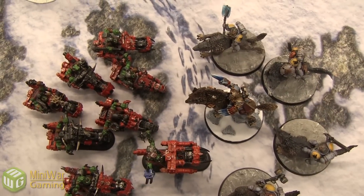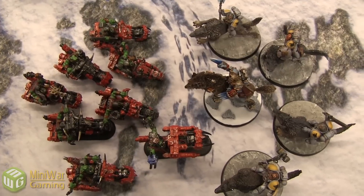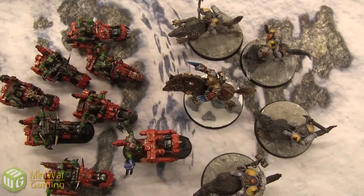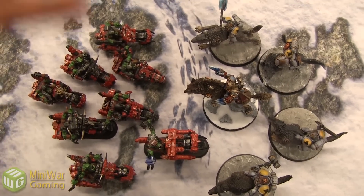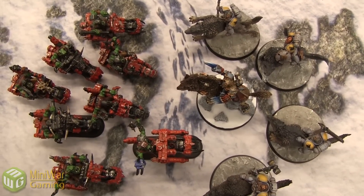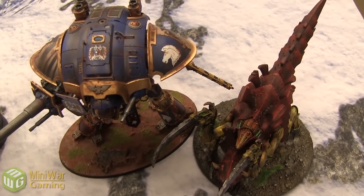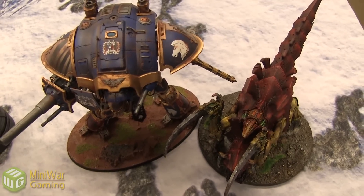Vault members, click on the link below for our next matchup — Knob Bikers versus Thunder Wolf Cavalry. If you're not a Vault member, click the link below and sign up for a free seven-day trial to the Mini Wargaming Vault to see this battle report as well as all other battle reports, narrative campaign bat reps, and painting tutorials. Vault members help support us and enable us to make these videos — without them, Mini Wargaming wouldn't be possible. Also as a bonus, click the second link below to see the post-game discussion on the Imperial Knight versus the Scythe Hero Duel.